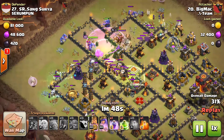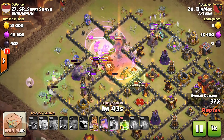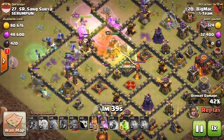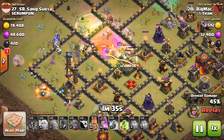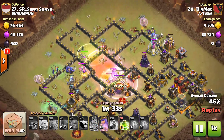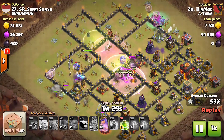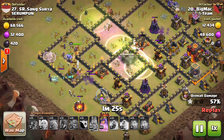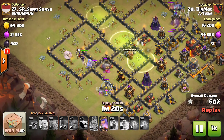The rage spell is down and enemy clan castle troops are coming out. He dropped both poison spells on the enemy clan castle troops. The king will now gain access into the queen's compartment and the enemy archer queen will be taken down by the barbarian king using his ability. Meanwhile, the witches, bowlers, and healers are doing their job on the sides. The inferno tower is down, and the archer queen has moved her way over to the bowlers and witches on the left hand side of the base.